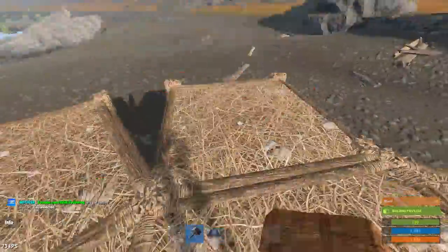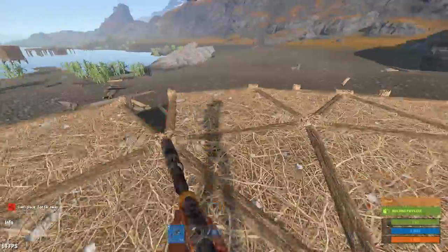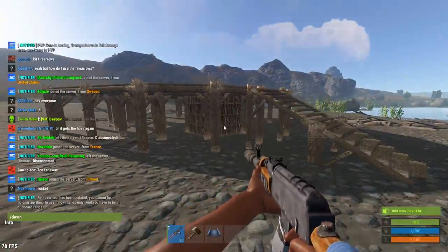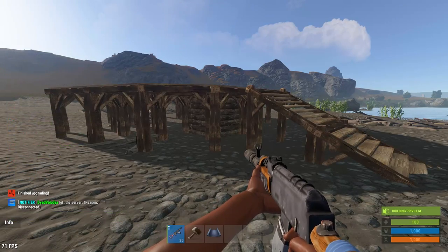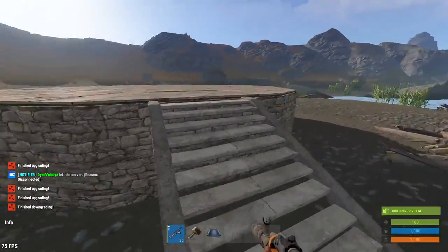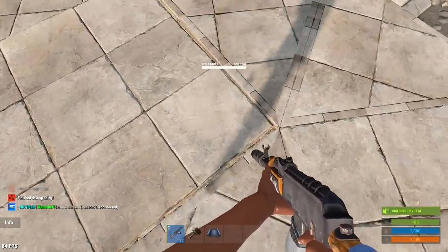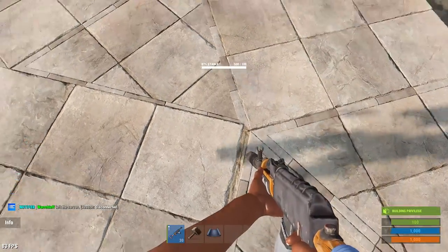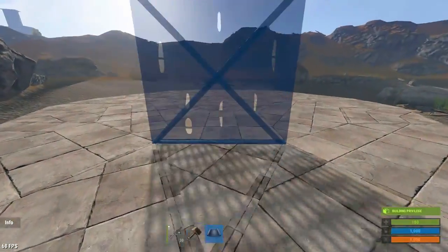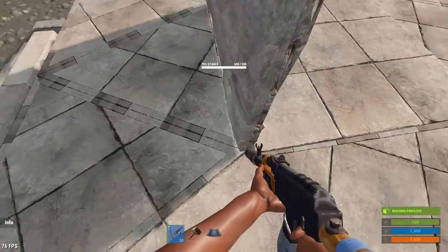What you're going to want to do at this point is just build your floor plan like you had planned, then upgrade everything to stone or whatever material you want. As you can see, there is a little gap or line on these two sides here — that's just because I was placing that bottom foundation very quickly. But if you take a look here, once you're placing your walls down, you can't see anything. It looks exactly like a foundation.